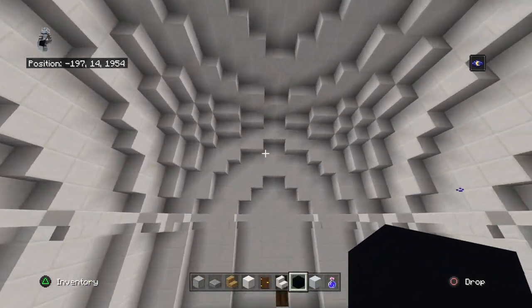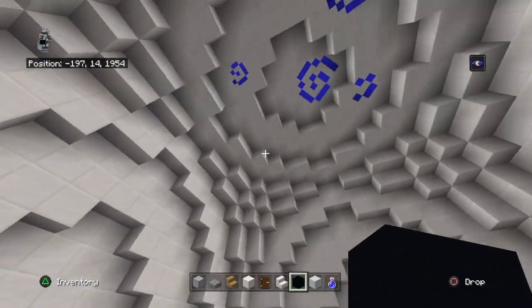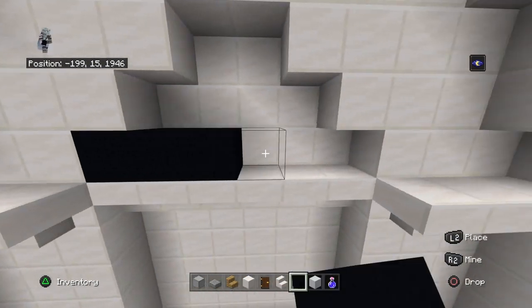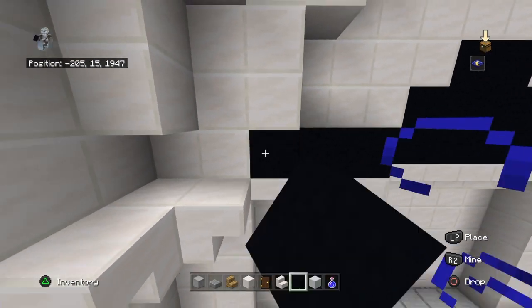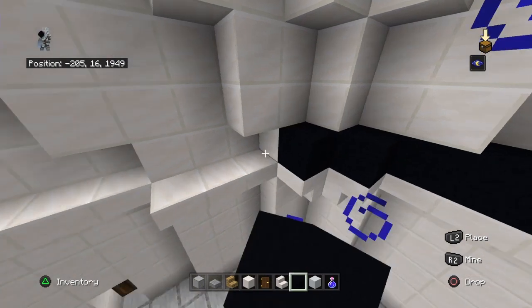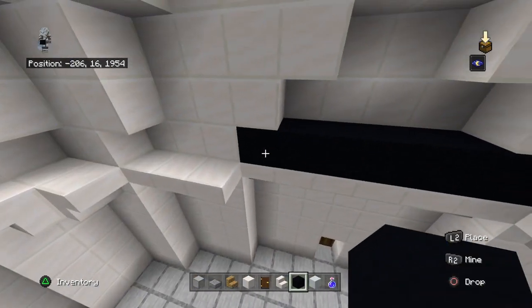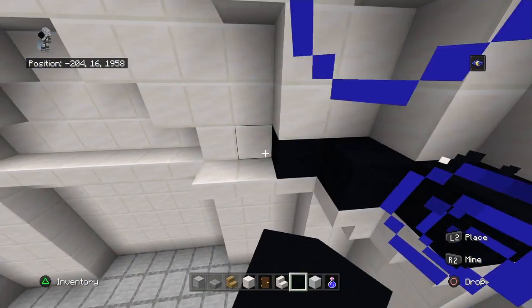You basically want to cover the entire top half above your upside-down quartz stairs in black concrete — just placing it on the block of quartz like this. I did it row by row, going all the way around. Just cover up your block of quartz and try to retain the same shape as best you can.